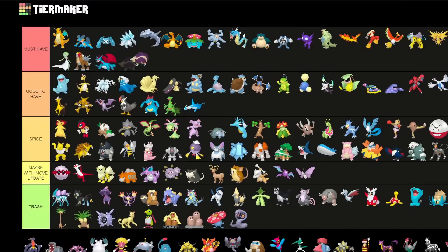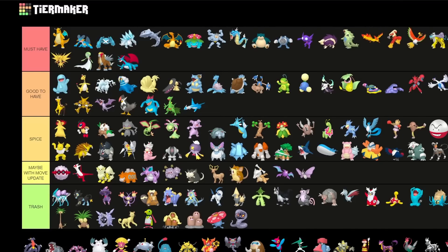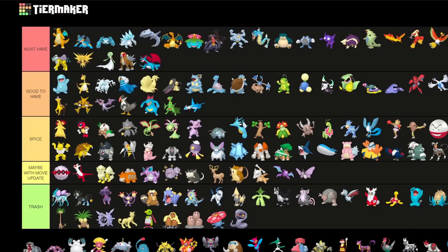Skuntank is a must-have in my opinion for Great and Ultra League — very cool Pokemon. Garchomp is a very strong Pokemon as well — should be one of the best raid attackers, and for PvP it's kind of an interesting one. Definitely put it high up there especially for raids. Hippowdon is some Spice — a very interesting Pokemon for PvP in both Ultra and Great League, and even for Master League in some limited metas.